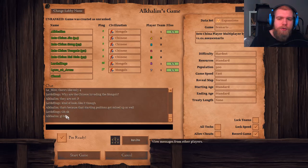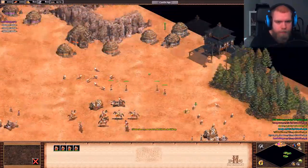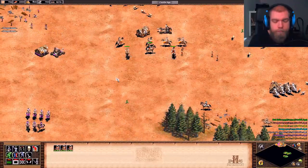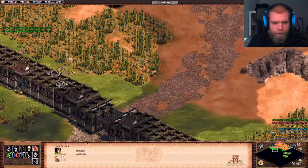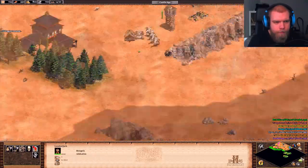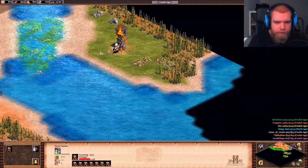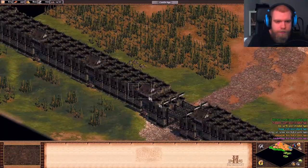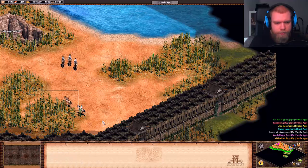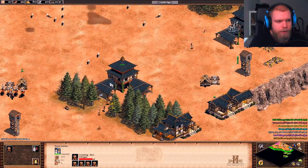This is the co-op version of the third mission of the Mongols campaign. Here's the big wall with some resources sitting right under it, which is critical at the beginning because we need to have something going in terms of military. The enemy starts attacking when they hit castle age, so we have some time to build up.